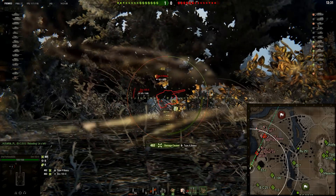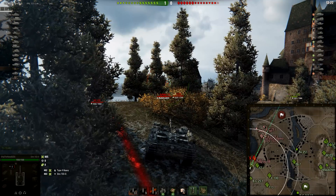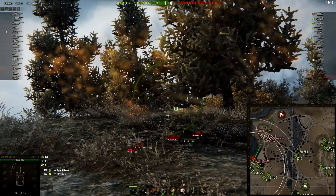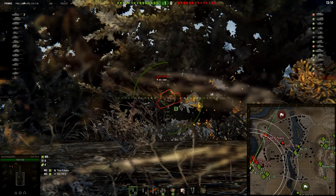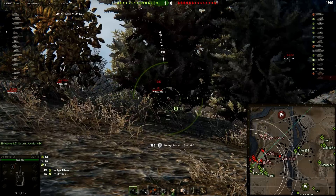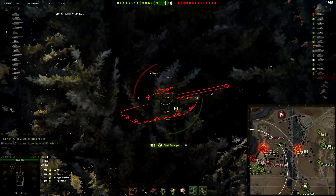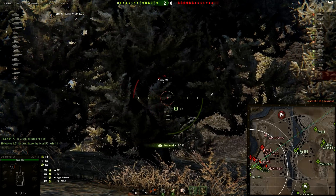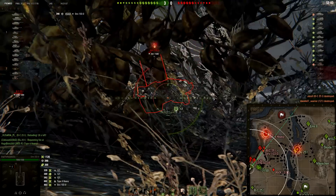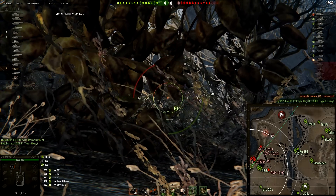Versus the Type 4 Heavy, I should have good enough penetration — even at around 410 meters away, I should have around 300 millimeters of penetration with my standard APCR after counting in the penetration loss over distance. This battle is a prime example of what happens to the enemy team if they ignore the S. Conqueror. You can see that 121 is quite aggressive and is on fire. The Bat.-Châtillon 25t was really aggressive getting over here — and boom, my first blind kill! I think that 121 forgot about me. The enemy S. Conqueror is dead. I was going for the Commander's Hatch but seems I hit the hull, and now I got spotted as well.